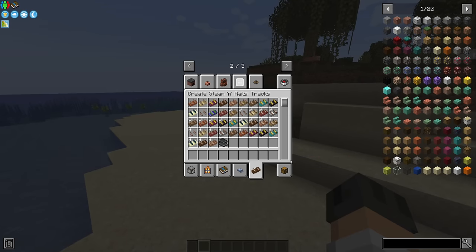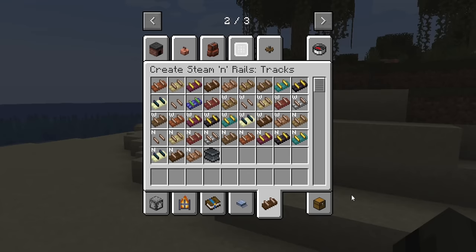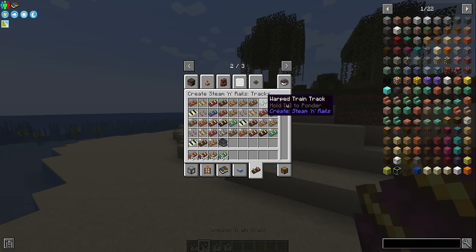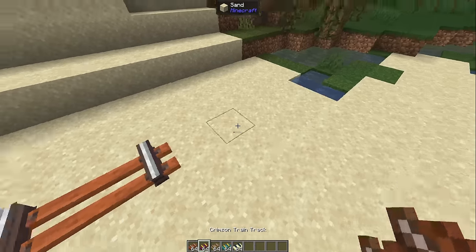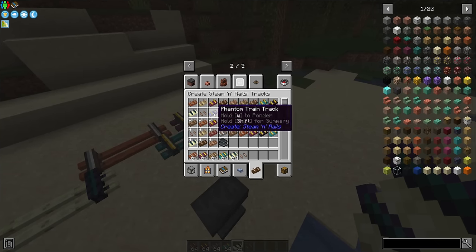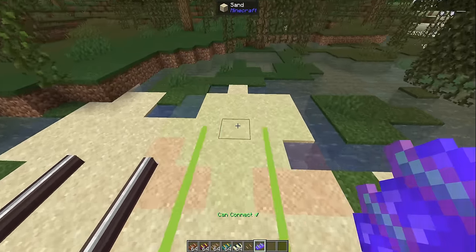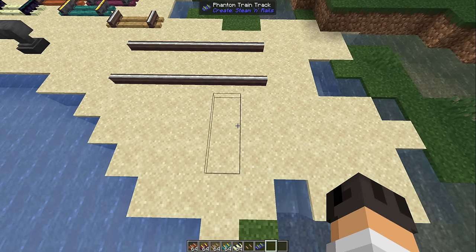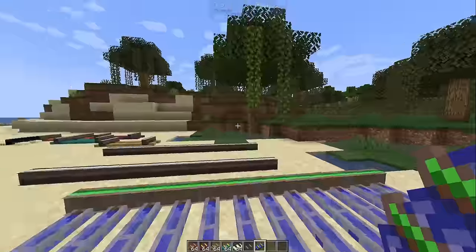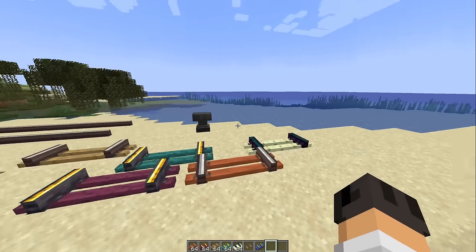So they added a bunch of things. This is a new tab — Create Steam and Rails tracks. We have cool different train tracks with different types of wood. Then they decided to add tie-less train tracks, which is this — also very cool. And then phantom train track, which is invisible train track. I'm going to be able to use this when I make cars on my Create Mode Survival Series, where I make one episode every five years.